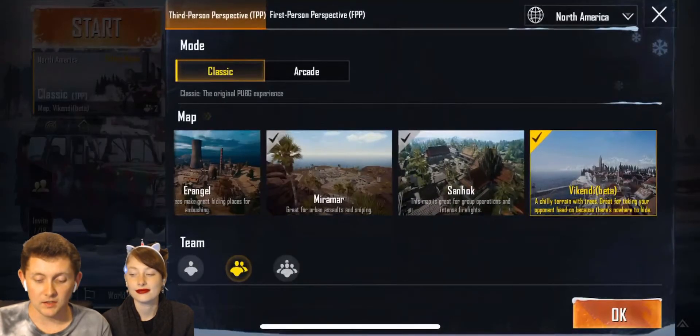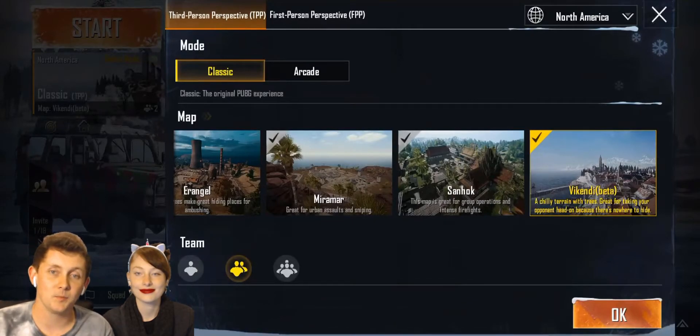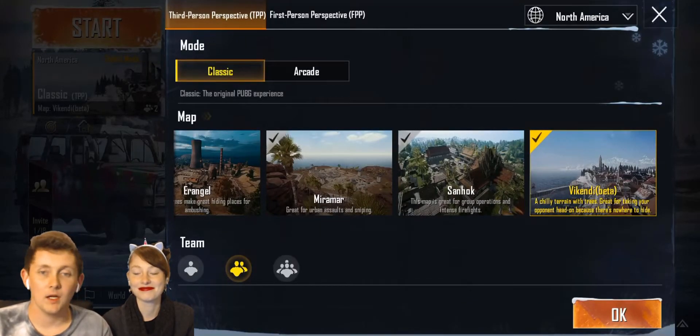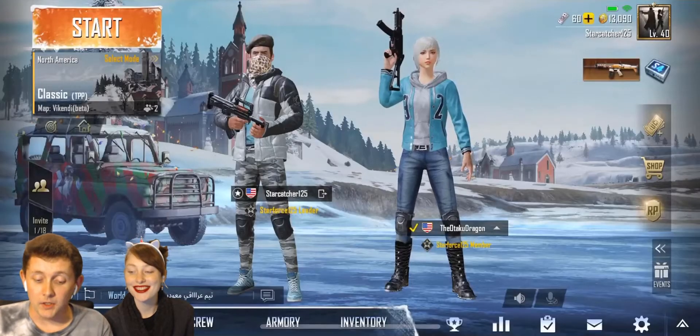Welcome to the new map! Here it is — Vikendi Beta. A chilly terrain with trees, great for taking your opponent head on, because there's nowhere to hide. I'm scared about that. We're gonna do a duo of it.